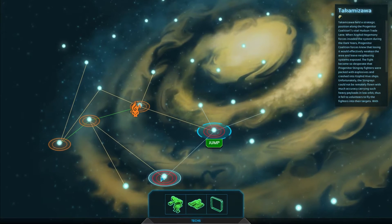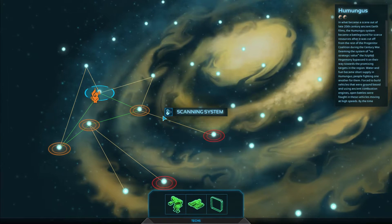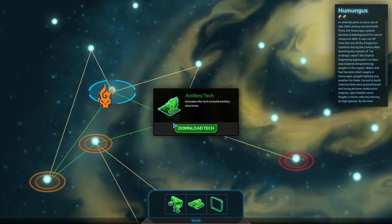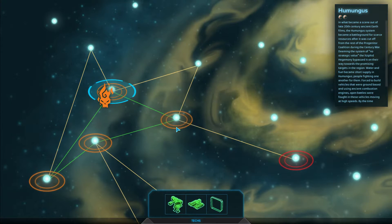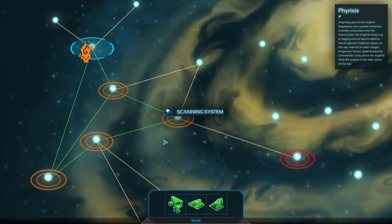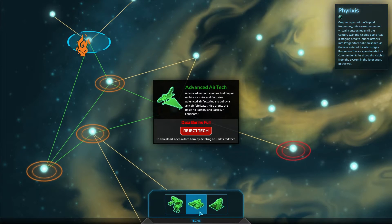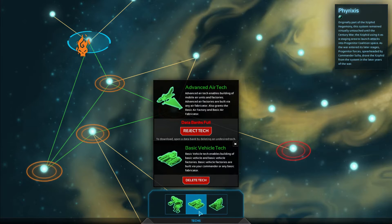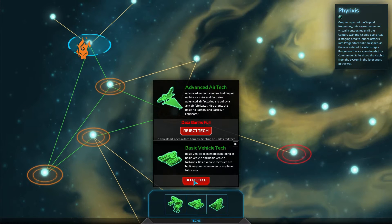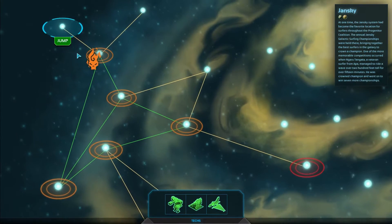It looks like we have two enemies over here, but I kind of want to pop over here and research some tech, because the systems where there aren't enemies are the ones you can scan tech or get technology from until the fight. I'll take that — advanced air tech. We already have the basic vehicle one that we start with, so I don't know why I did that.